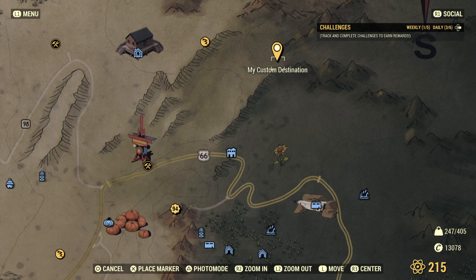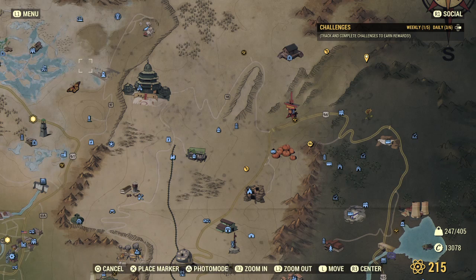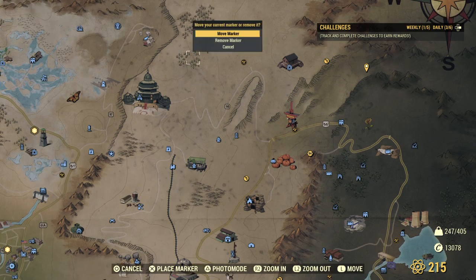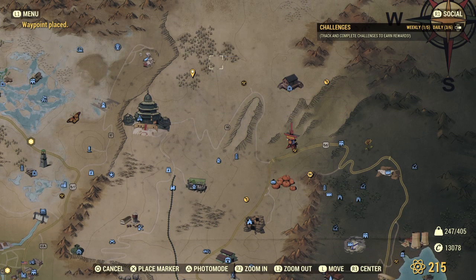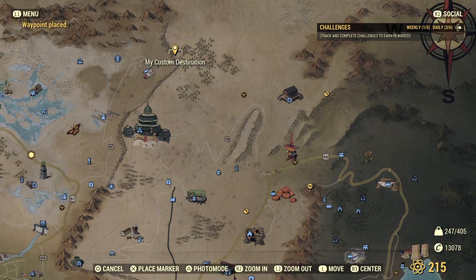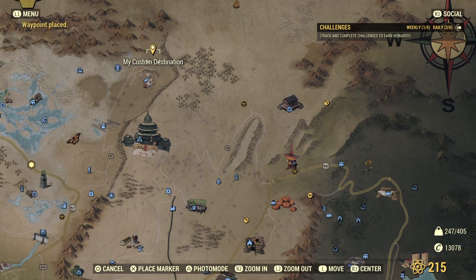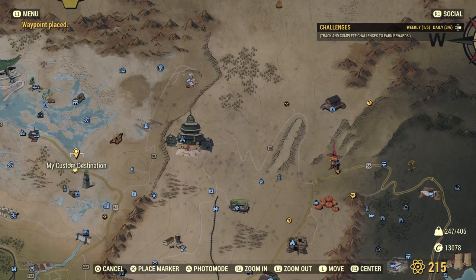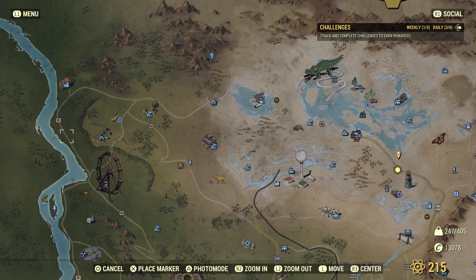Be careful — there's another spawn literally right next to the pond one. I haven't had a tameable animal spawn at that one, but I have had some high-level enemies spawn there, so I always recommend going to that one first, seeing if anything's there, and killing it. Over here at Palace of the Winding Path, you spawn in and there's a spot right about here. Then right here at Pioneer Scouts, you can spawn in just a little bit above where the mole rat horde is, and find an animal spawn there.